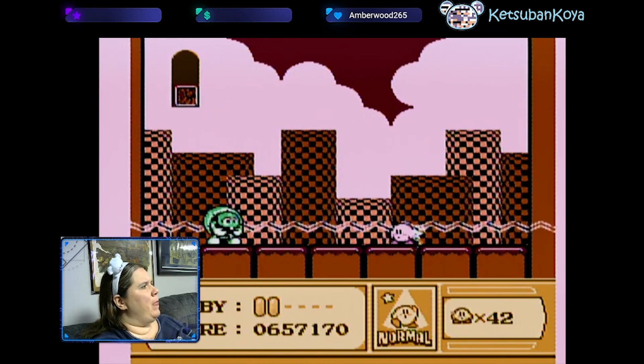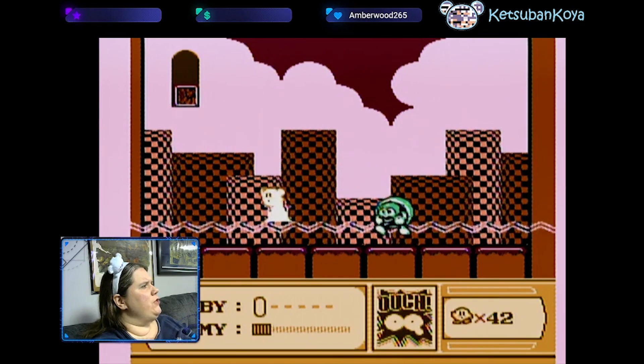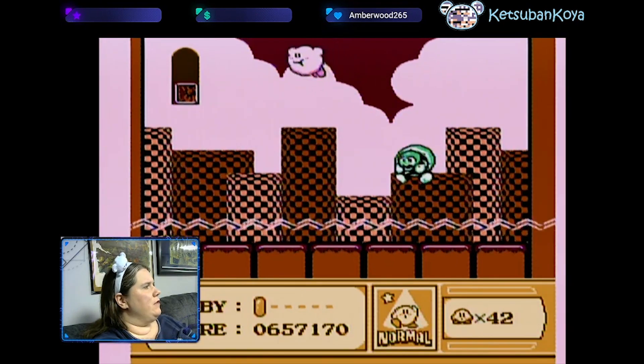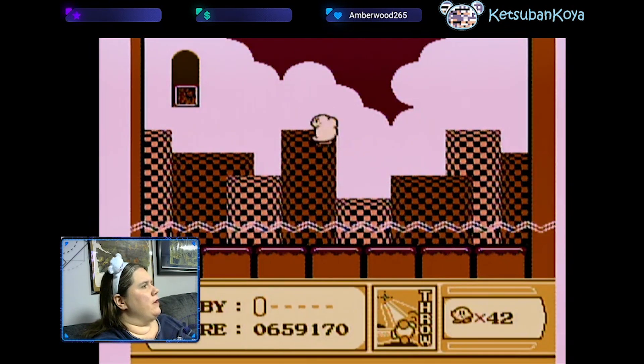I might actually get my first loss trying to fight this guy. I wonder if he's here because — if you don't have a hammer — if there's something that you can throw at the blocks to open it. I'm gonna die. I can't exit unless you've finished it. I got him! But now I've only got one health pip and I'm probably screwed.